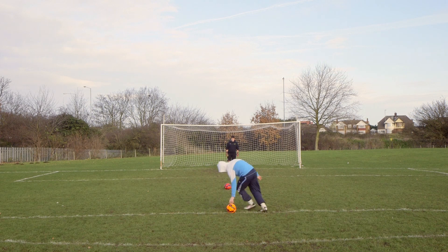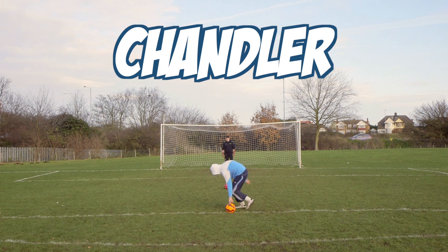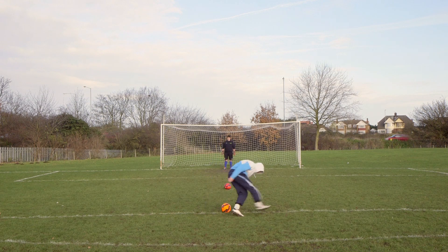If you're not too sure how the Dizzy Penalty Challenge works, let's allow Chandler to demonstrate as I explain. It's quite simple — you just spin around on the ball on the edge of the box 15 times, and then once you've done that you take your run and attempt to score your penalty. I say 15 times but we actually lowered it to 10 following this attempt. You'll see why in a second.